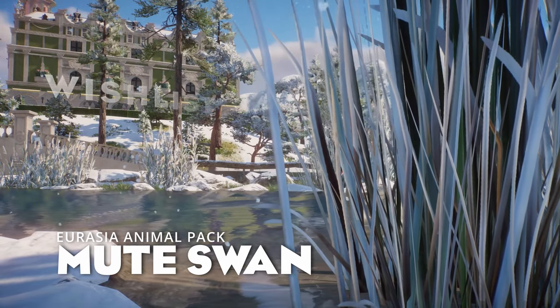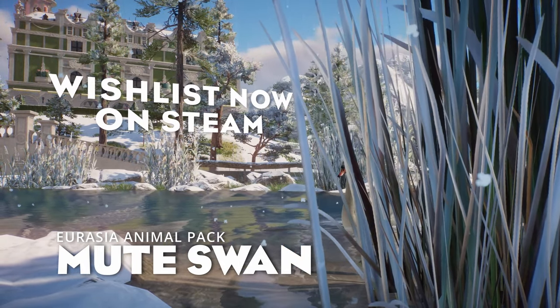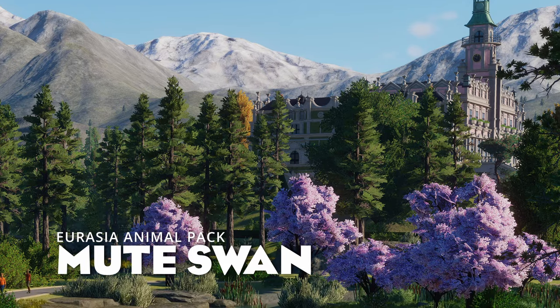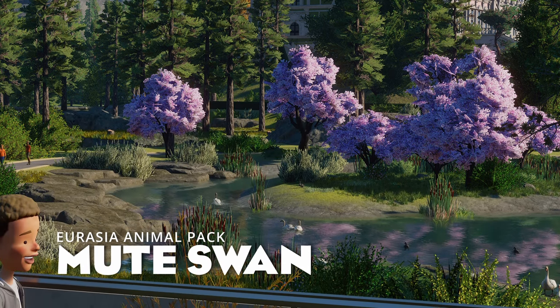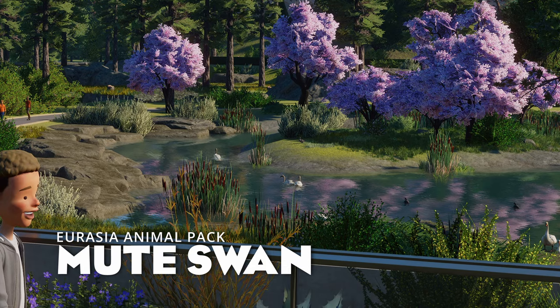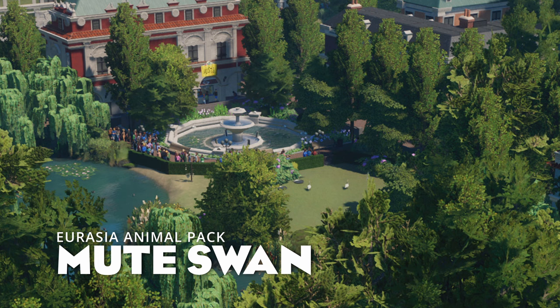Next up is an animal I think you're either going to love or hate: the Mute Swan. I don't think I've ever seen a swan being kept in a zoo, but I've certainly seen them in zoos. They'll make an amazing ambient animal, very different to the other birds that we have. You can barely see them in the trailer, but I've got some shots that Frontier sent me where you can see a little more of them. I'll definitely be going into the European area at San Bernardino.